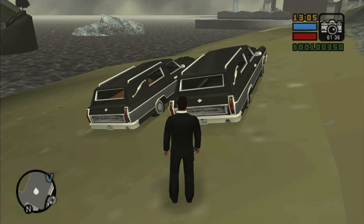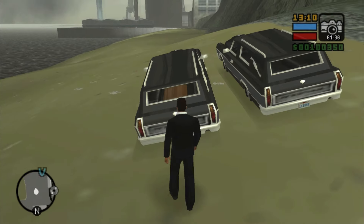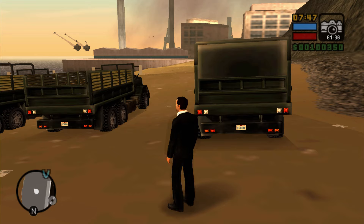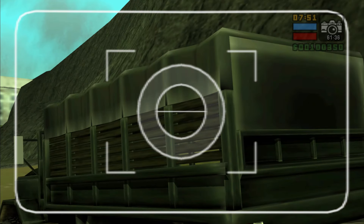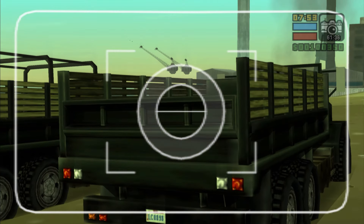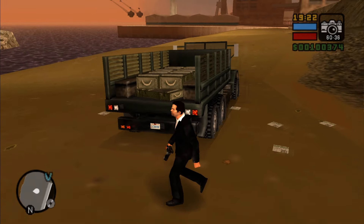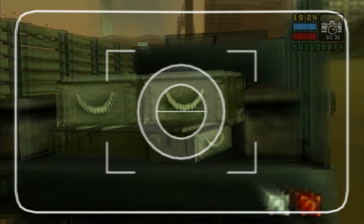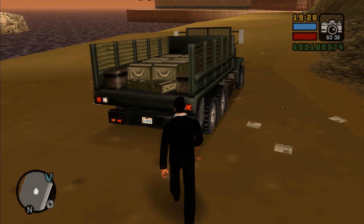Hearse may have a coffin at the back. There is also a fourth variation where there is ammunition on the back of the truck. This variation is mainly used in some missions.